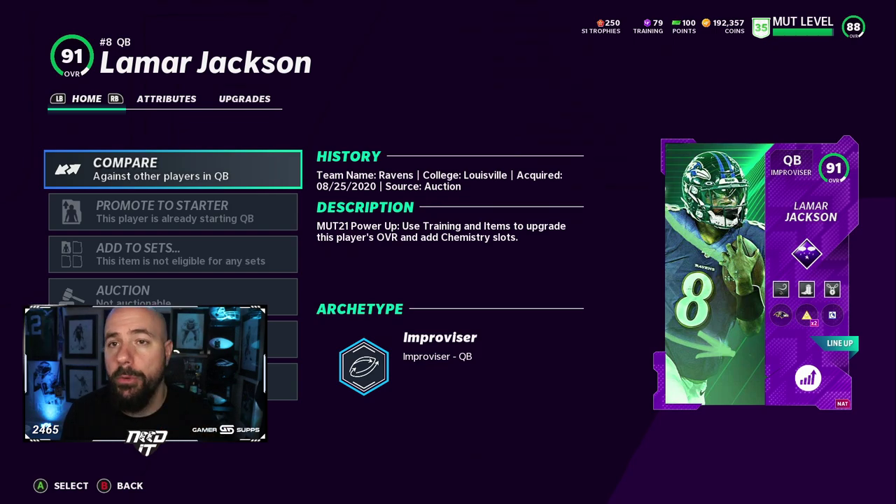I use the Go Deep chem. I've always used Go Deep chem — throw power, deep route running accuracy. Because at the end of the day, who cares about short passes? We want to go up top, go deep. It gives you pass block too. That's the way I like it — Lamar Jackson.